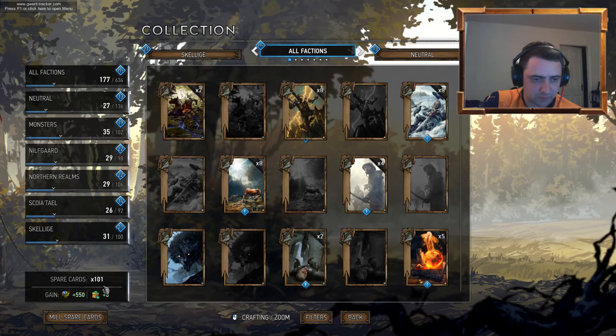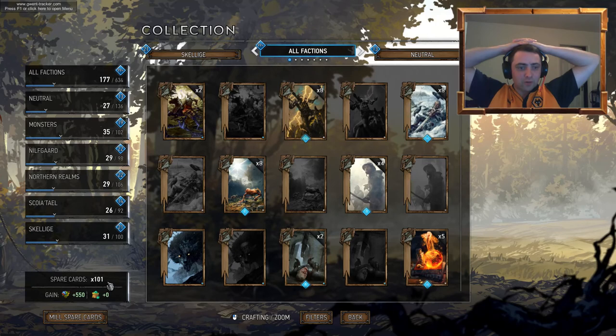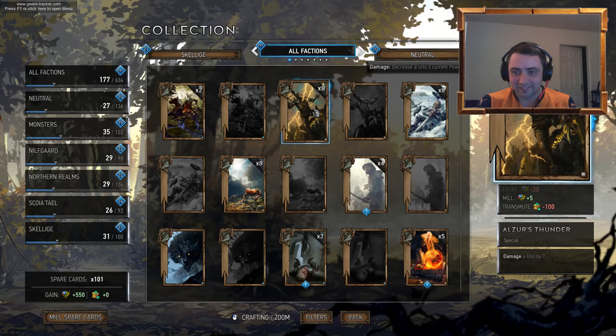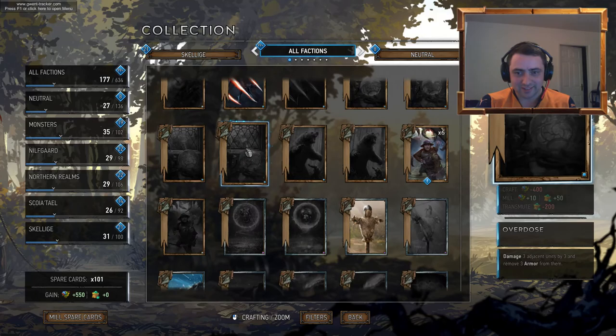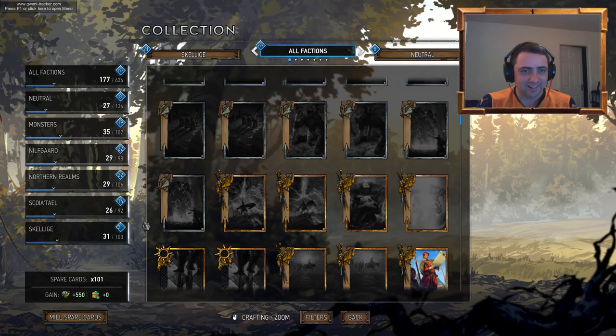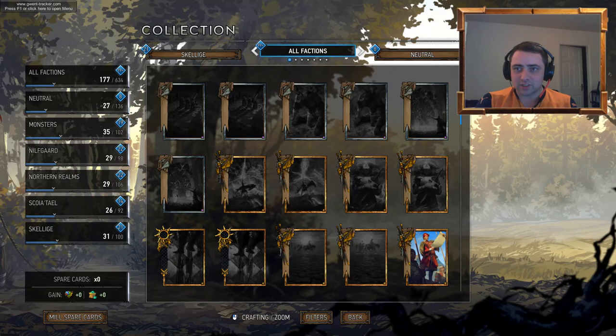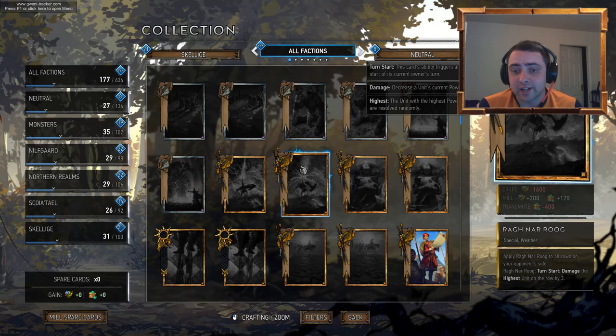Let's go to our collection and see how many cards we've got duplicates of. Just 101 — so over half the cards we opened were duplicates. Wow, and I've only just started. That's bad luck. I've got eight First Lights, eight Biting Frosts, eight Thunderbolt Potions — what the hell? Let's mill those. So we've got a fair few scraps. I'm going to go through my new collection, see what decks we can build. My next video is going to be my first few games on the rank ladder. Thanks for watching guys, I'll see you next time. Bye.